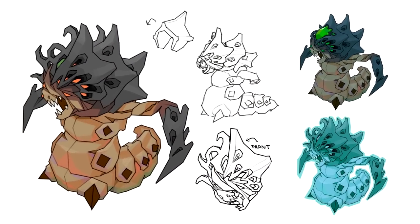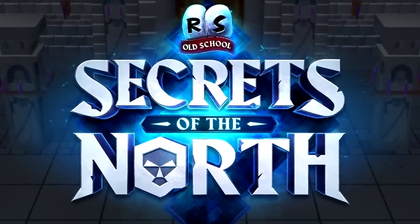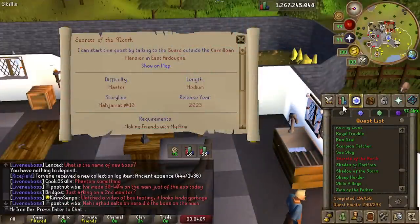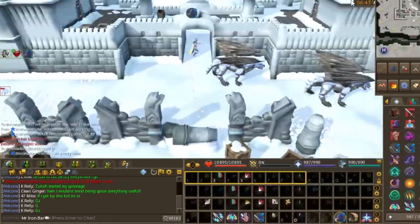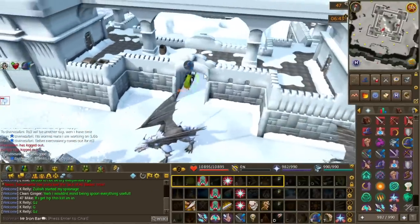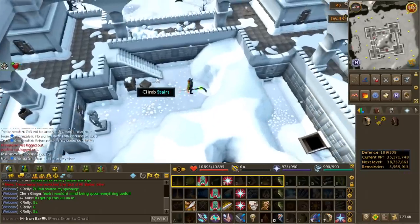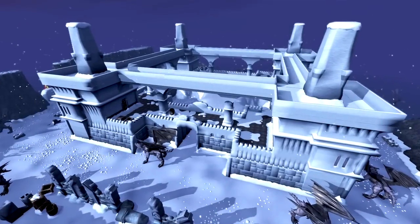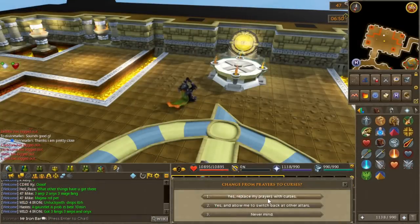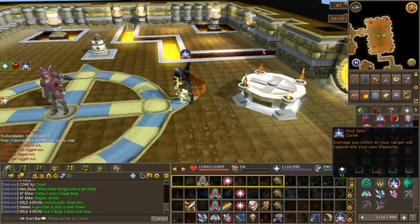Phantom Muspah is unlocked after doing the new Secrets of the North quest — a master level quest that is the prequel to Desert Treasure 2. The requirements look fairly hefty, but since I'm maxed, I'm automatically good to go. This quest is very much inspired by the quest in the original game called Temple Senistus, and both involve the god Zaros and both involve infiltrating the Gorок Fortress. It all makes sense as Desert Treasure 2 will release the Zaros Prayer Book, which is also in line with the original Runescape's reward for Temple Senistus.